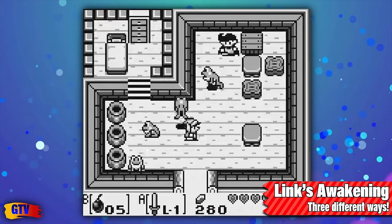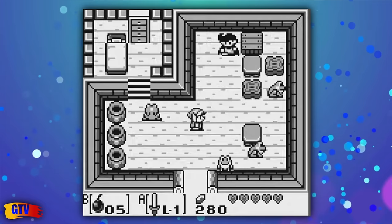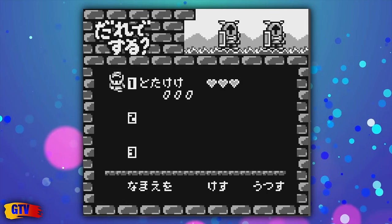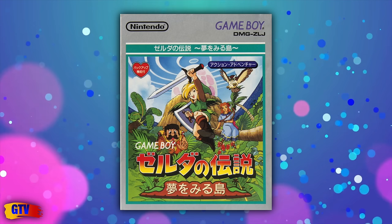In Link's Awakening, there are 3 versions of the song. First, go to Richard's Villa and wait for 2 minutes and 30 seconds. The second is only possible in the Japanese version — enter your saved file name as TOTAKK and the song will play. It also works in the German version with the name M-O-Y-S-E. The third version exists in game code, but how to access it has never been discovered.